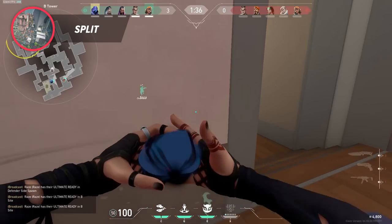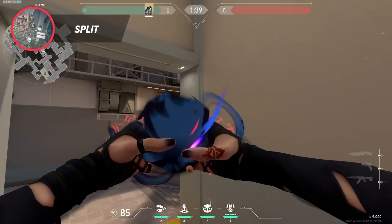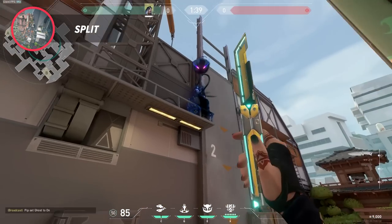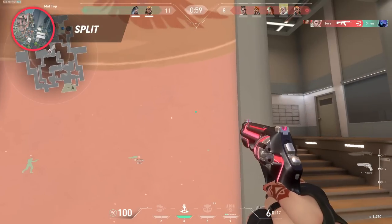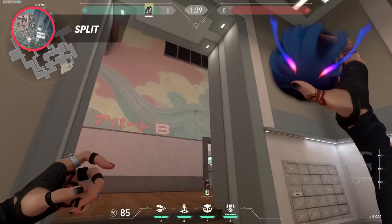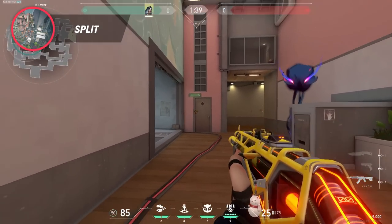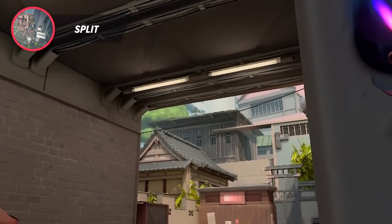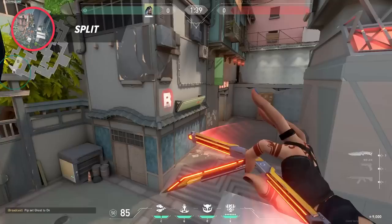Speaking of mid, if you're playing there and you want to know what's up, I like to toss an eye at this wall here and press E again as soon as it bounces. That way you'll be able to see all of mid, and if you want, you can even peek off of it — a pretty good trick to know. Another eye you can swing with is this one on attack: when taking heaven, just bounce it off the wall here, and you should have a pretty heavy advantage or at least map control. When attacking B through main, there's not a lot of high ground lineups to benefit from, so we recommend just tossing your eye on top of this box — this gets most of sight and also sees the heaven rafters.